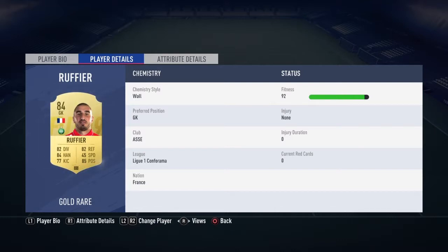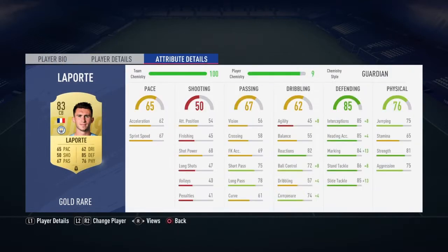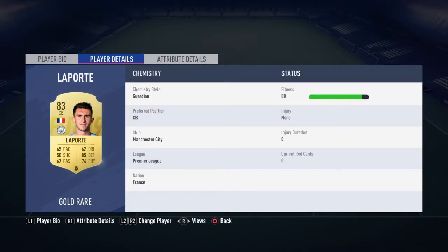The next guy is Laporte. This guy is really good. I played with him 9 games, really good. He's 6'2", left foot, 3-star weak foot, 2-star skill moves. His pace is actually pretty good for a defender, shooting not bad, passing could be a little better, dribbling not bad, defending 85 — that's actually pretty good, that's what you want from defenders — physical 76, I think they should make it around 80. He's a center back.